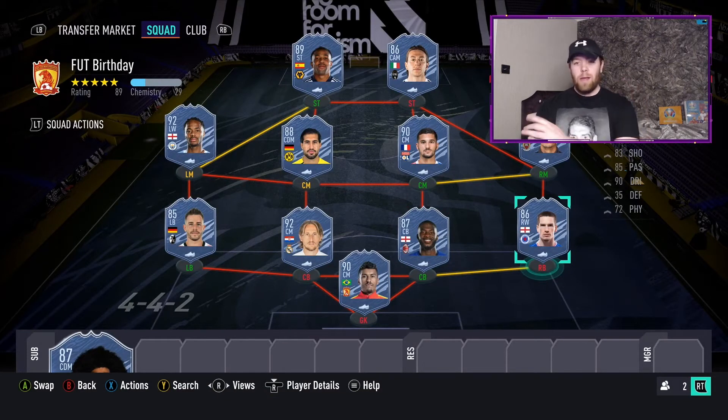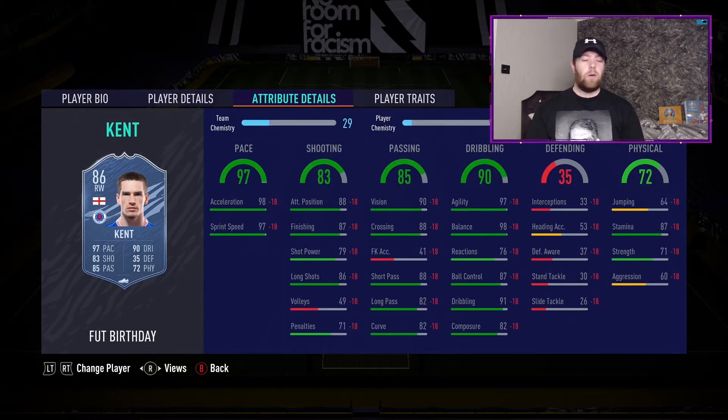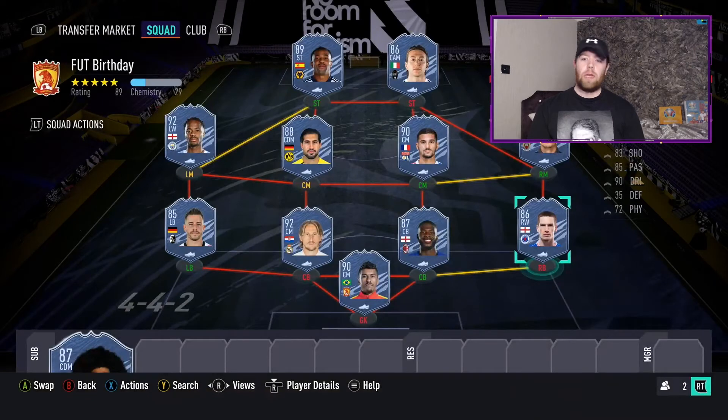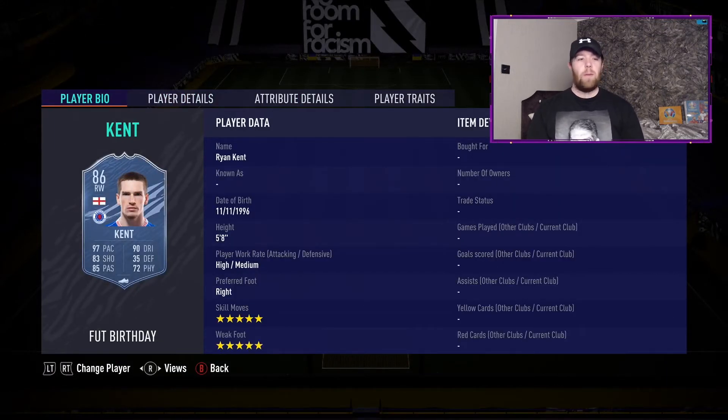The card that's going to bring back nightmares from FIFA 20 - his Europa League Road to the Final item - it's 86 Ryan Kent, 5-star 5-star, 97 pace, 83 shooting, 85 passing, 90 dribbling. Just look at those pace and dribbling stats. His base position is left wing or left mid but they've switched him, giving the perfect link to Tavernier. He also links to Curtis Jones and James. This card is going to be absolutely ridiculous to play against. Coming in at 700k and that link into Tavernier makes it very nice.